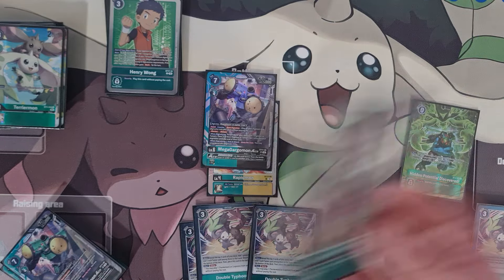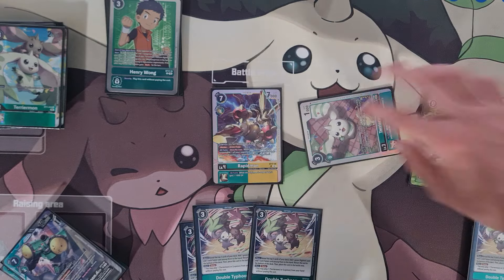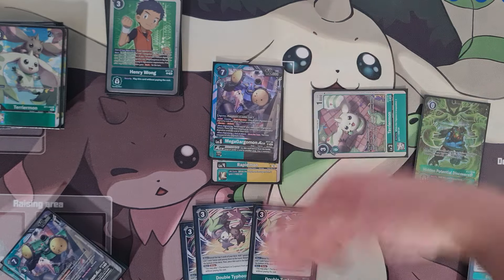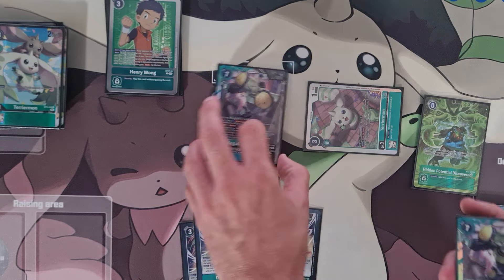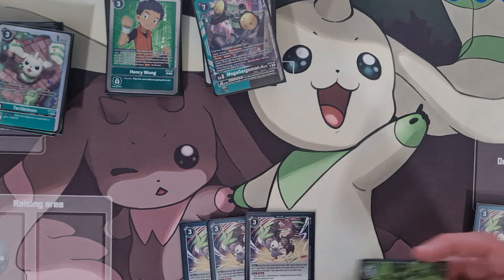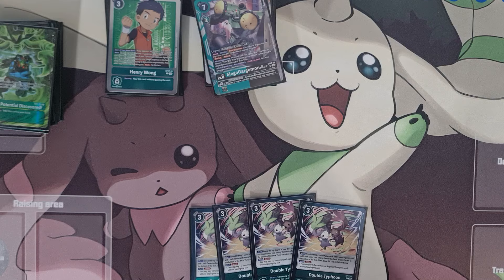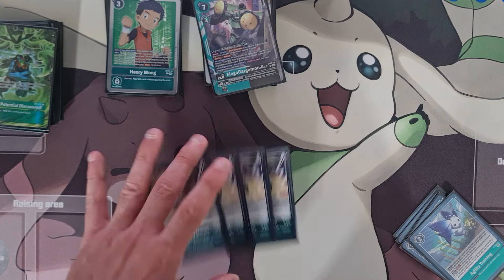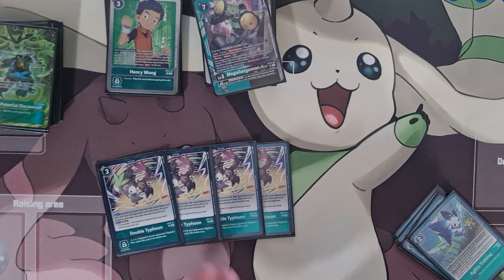Double Typhoon adds a Digimon and a green tamer. Hidden Potential Discovered gets a lot of value here — the turn after you've played this you crack it, play that Terriermon out for free, use Hidden Potential to tap it, and boom. Obviously if you play Alliance you can also play up the Lopmon off it. This mainly lets you get into the Mega Gargomon Ace for free — Mega Gargomon Ace costs five on a Rapid, and this reduces by five. So you can crack a Double Typhoon, play a Terriermon, Hidden Potential tap it, boom, swing swing. I was playing Fire Rocket too — fire rocket on the Rapid first, then Hidden Potential, digivolve for free — four checks and plus 1k from this Rapidmon.